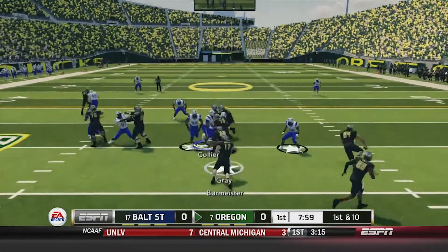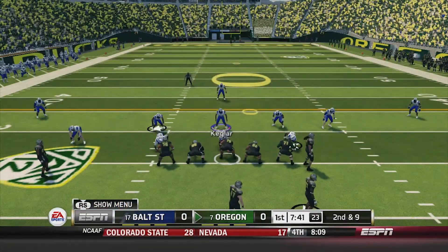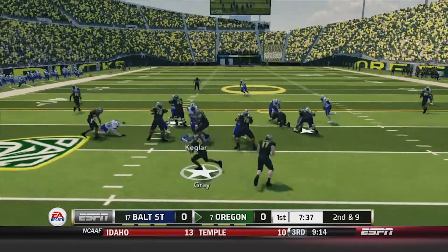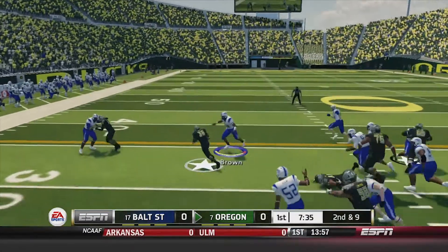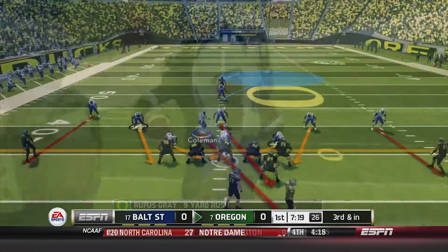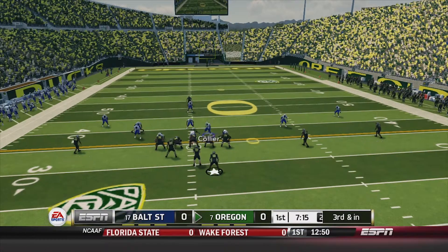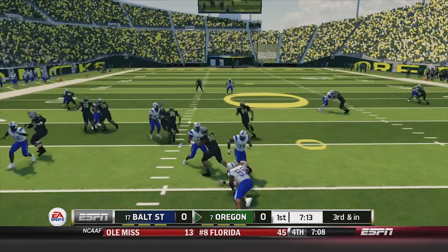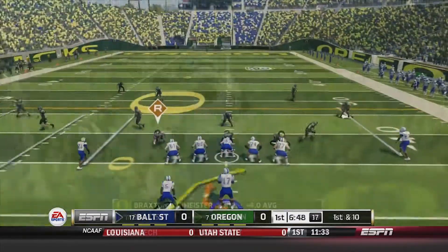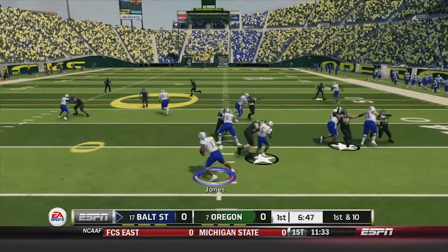First and 10, Brammeister gonna hand it off to Rufus Gray up the middle, and Gray's only gonna get a yard. Second and nine — Brammeister in the shotgun, hands off to Gray again, Gray gets outside but just shy of the first down marker, a nine-yard gain. Third and inches, McCormick in motion, and Brammeister gonna fake it but he's brought down in the backfield. Nick Wentworth able to make the stop, and Oregon will punt it away. Baltimore State starts from their own 36.